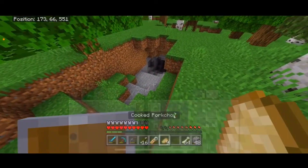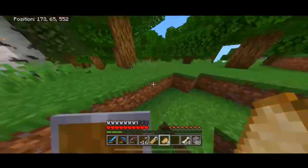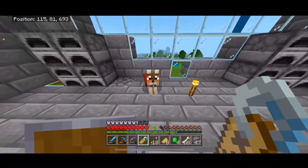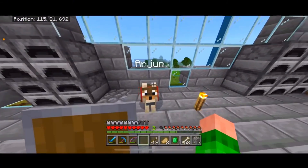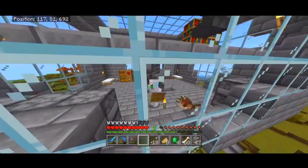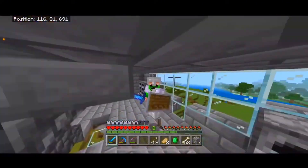Oh, there's a cave here. Nice. We can go visit that later. Arjun, come on. We need to give you a name tag. You're about to get your name, Arjun. Let's go. Yes, we got him. Thank you guys for watching this video. We got a dog, hope you guys enjoyed, and me and Arjun will see you guys in the next video. Bye!